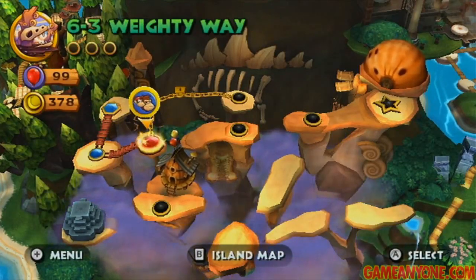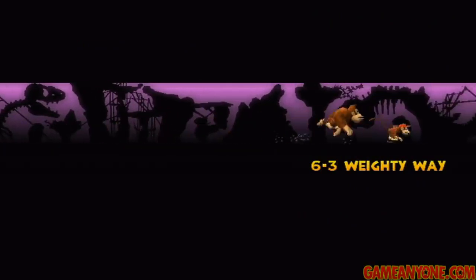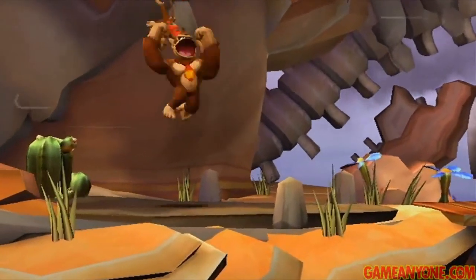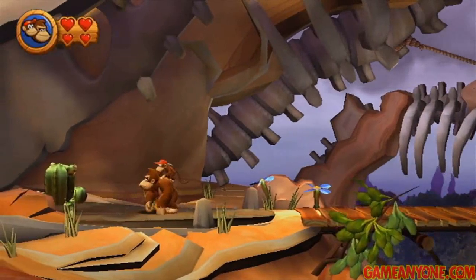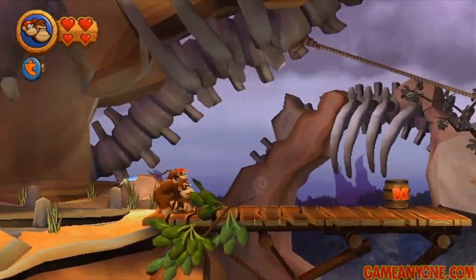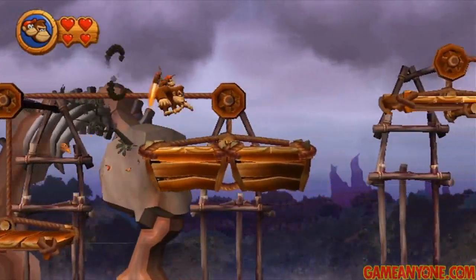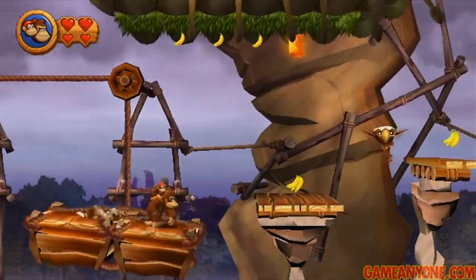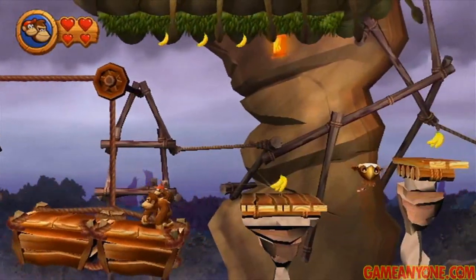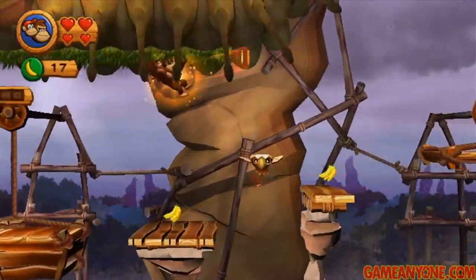We're going to move on to 6-3 Weighty Way. This level is kind of all right too. It doesn't follow the mine carting thing that 6-2 did, but it's a lot more interesting because it has weight-based platforming — like scales, for instance. It's stuff we've seen in other games before, but it's still done pretty well here. First, head to the left and pound that cactus to get puzzle piece number one — it's very easy to pass that one up. Now we're going to be introduced to the scale platforming. It tilts left and right depending on where you're standing, and you have to use that to get back up to the top. We can jump off to get onto the climbable ceiling and grab the K.